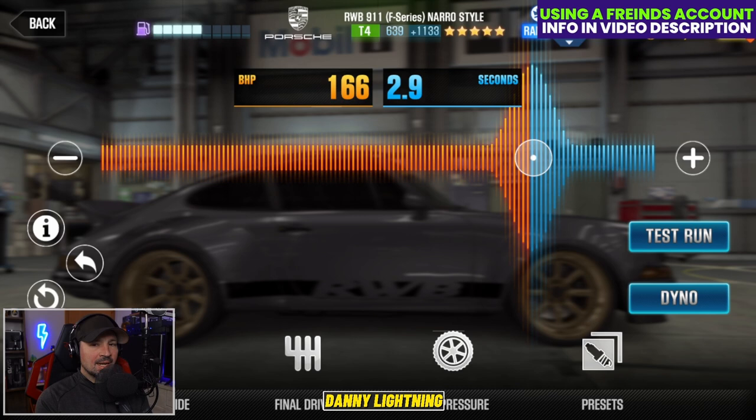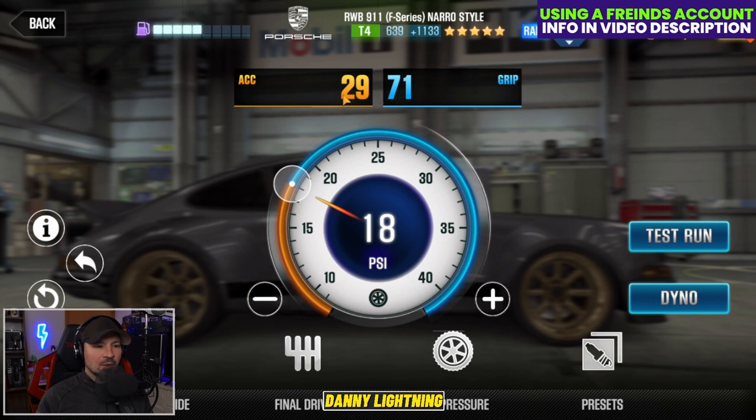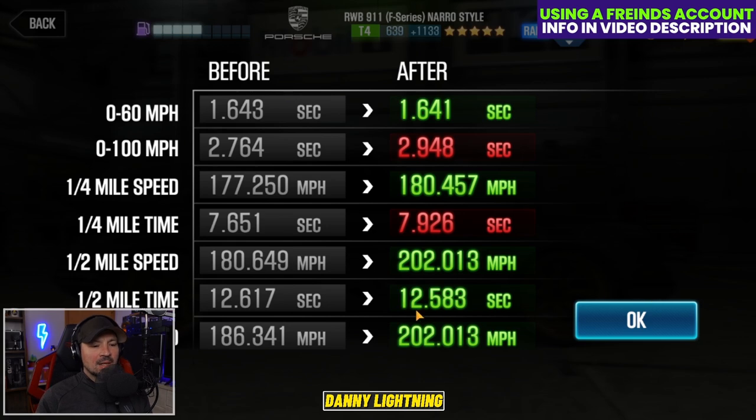Now we're going to go ahead and fit the car to stage 5 parts only and do the stage 5 shift pattern and tune. When you have all the stage 5 parts and all the fusions installed, nitrous at 166 and 2.9, final drive over to 2.90, and tire pressure on 29 and 71 with 18 PSI. That gives us a dyno of a 12.583.